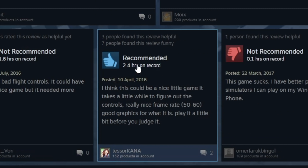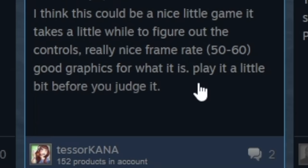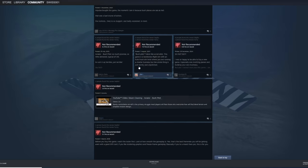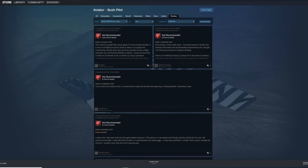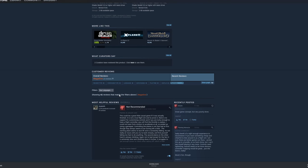Can I find a good review? Yeah, someone is recommending this game: 'I think this could be a nice little game. It takes a little while to figure out the controls. Really nice frame rate. Good graphics.' Alright — 'Played it a little bit before you judge it.' Let's do that. Let's actually play this flight simulator. The description says accurate handling and realistic physics. That is going to be very interesting.